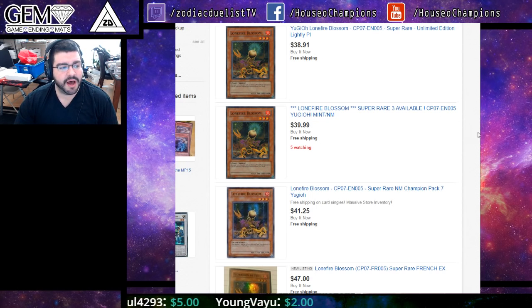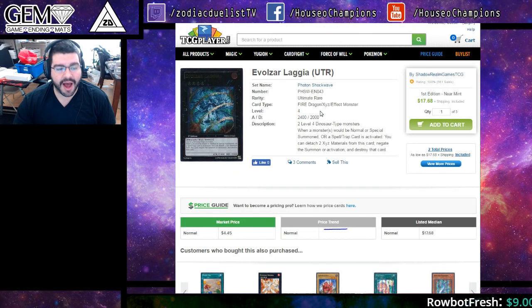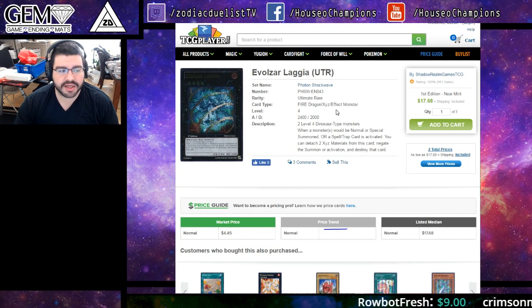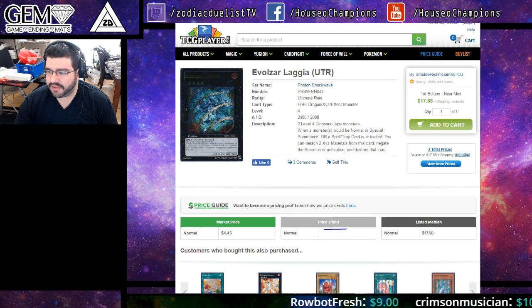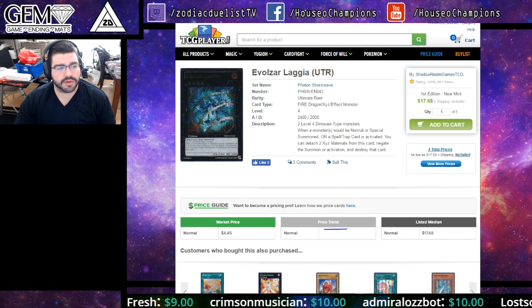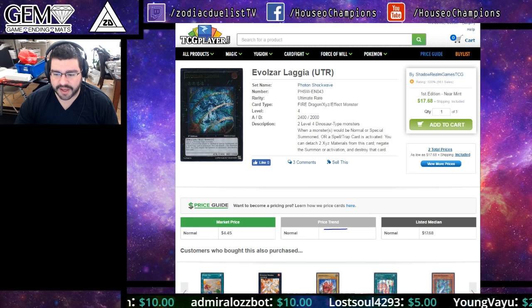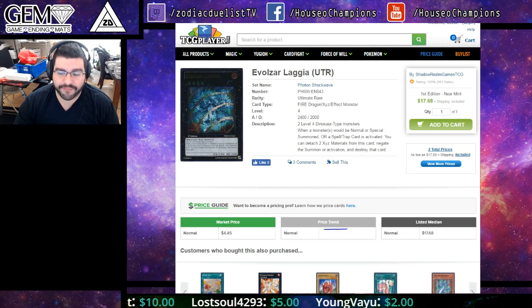Lonefire works with Predator Plants too, so there are plenty of reasons for this card to be going up — and it's already starting. I believe it was all the way down at $23. Another card highly suggested to me is Evilswarm Laggia. Basically, there's new dinosaur support for normal dinosaurs, and there's a really good field spell coming called Lost World. It has four effects.